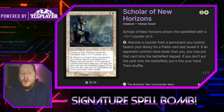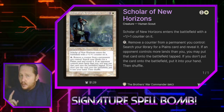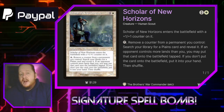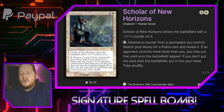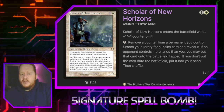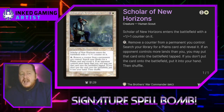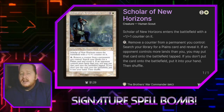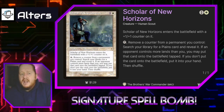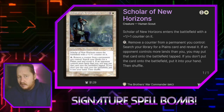Scholar of New Horizons for one and white is a 1/1 human scout that enters play with a +1/+1 counter on it. We can tap and remove any counter from a permanent we control to search our library for a Plains card and reveal it — if an opponent controls more lands than us, we may put that card onto the battlefield tapped; otherwise it goes to our hand. This is beautiful because a lot of things in this deck put additional +1/+1 counters on things, so we can always use this to ramp. Proliferate will also let us proliferate the counters on it.